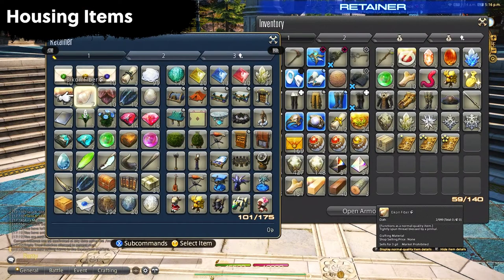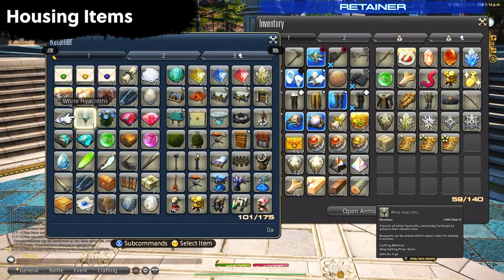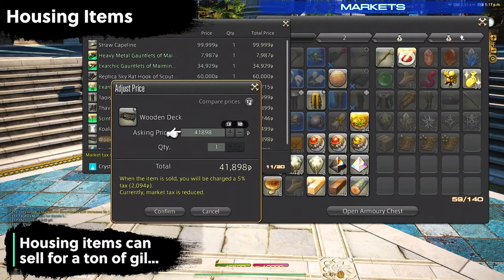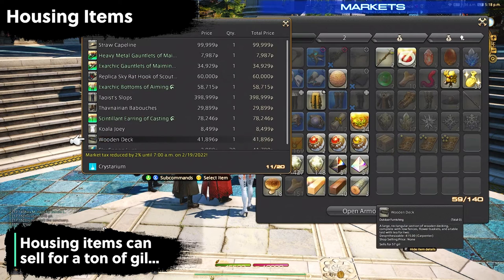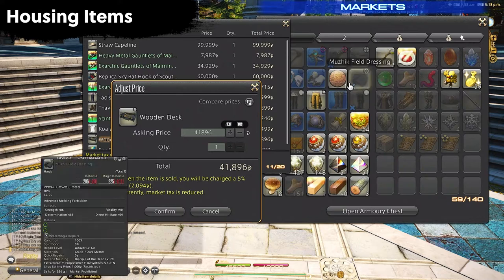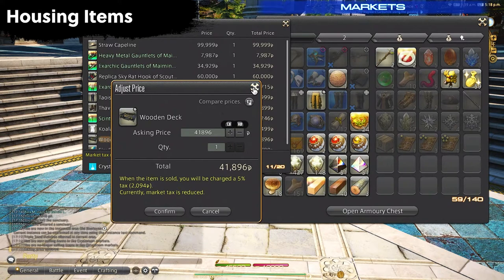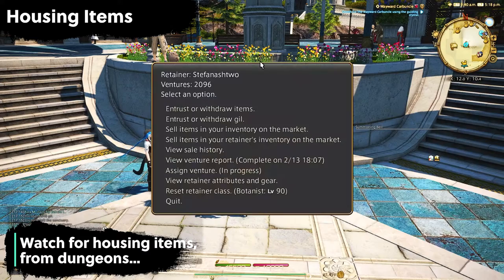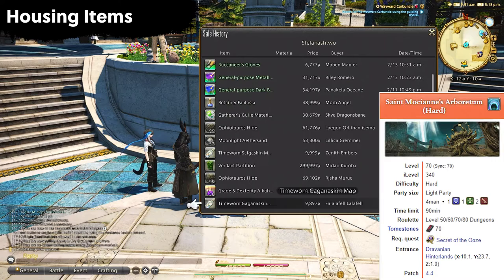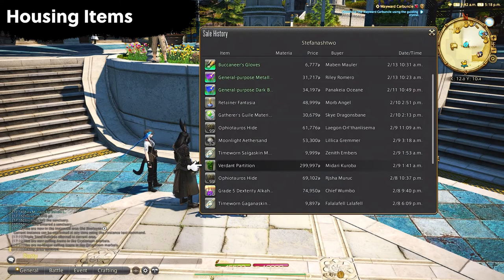Moving on to housing items — you should be keeping the ones you might want for your house or apartment, or trying to sell them on the market board. Housing items can go for a lot of money so always check the price. Some dungeons can drop amazing housing items — for example, you can get a Verdant Partition from the level 60 dungeon Saint Moshian's Arbitorium, where the final boss drops it, and on my server it easily sells for 300,000 gil.